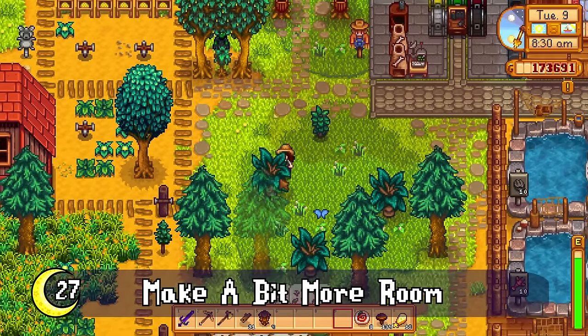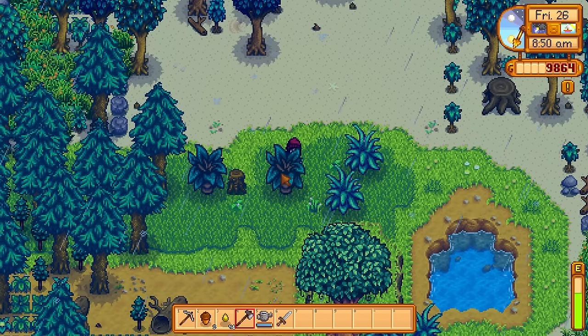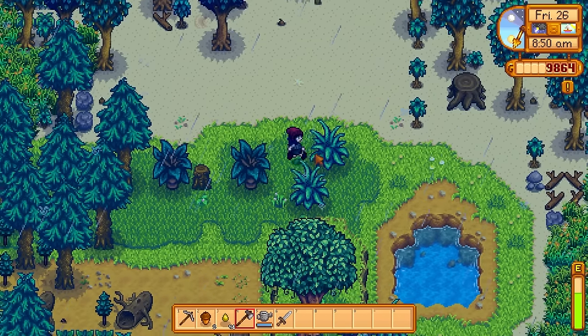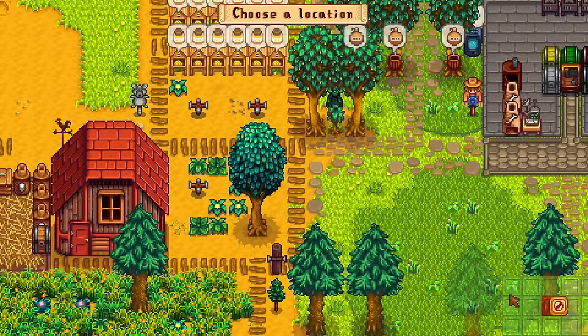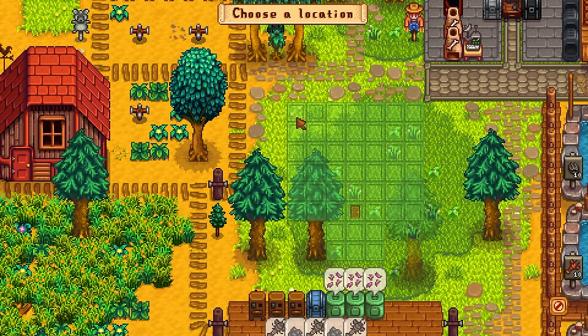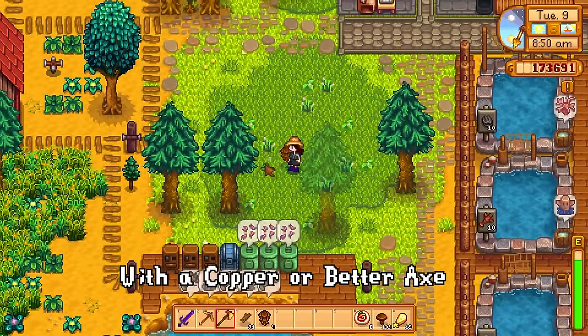On all the various farm layouts there are some nice-looking bushes and flora, which is great for decoration, but sometimes you might want that space for a barn or fruit tree. Some of these — not all — can actually be removed. Just take a couple of swings to make just a bit more room.